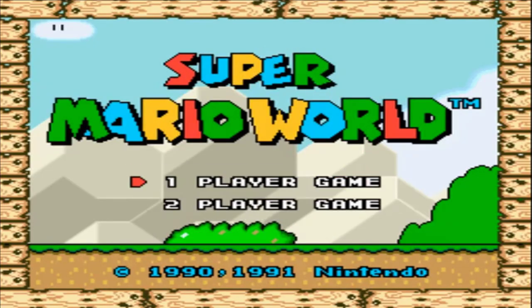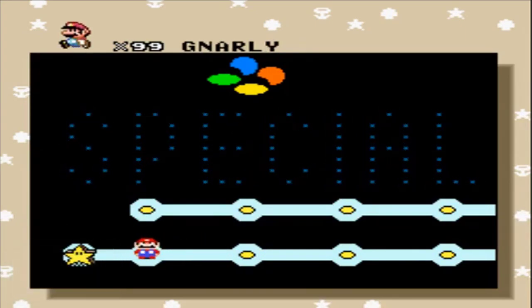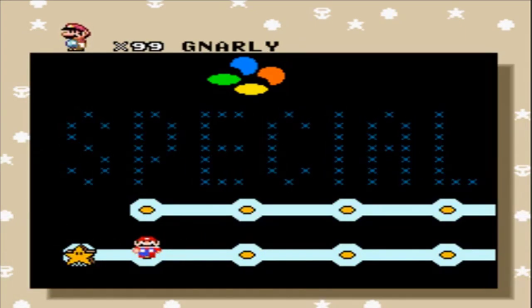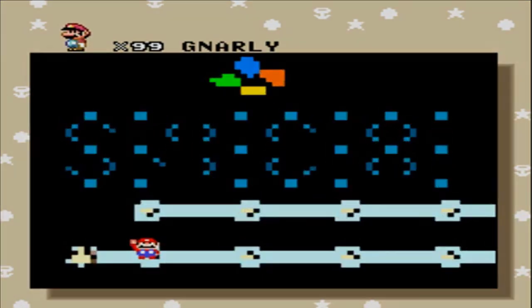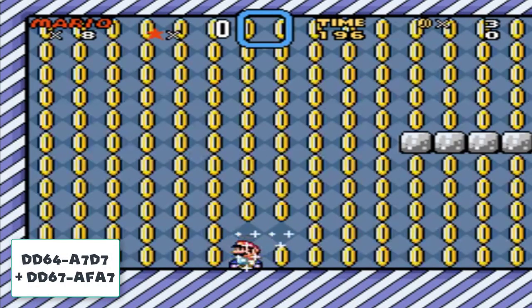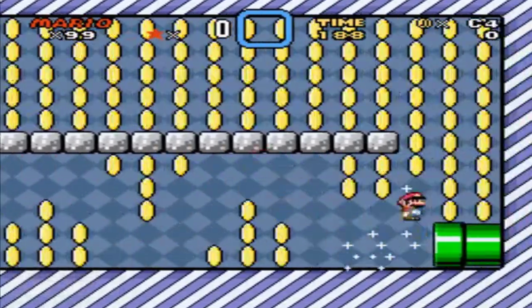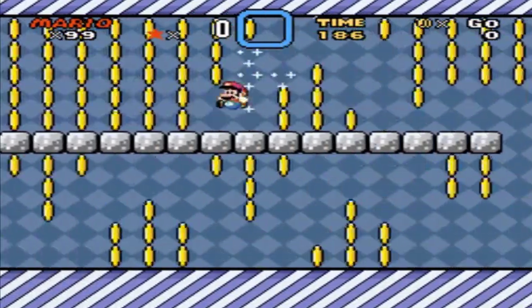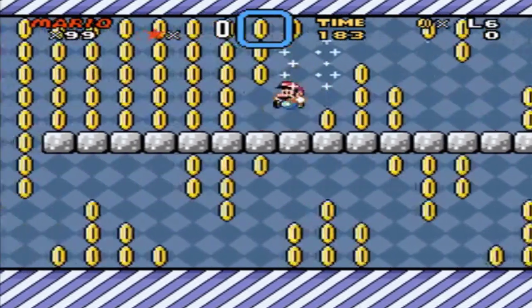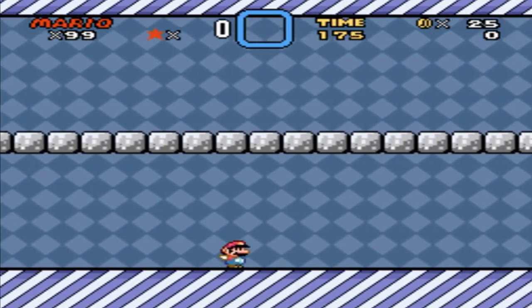Whilst we are going, I have to add in the quick Game Genie cheat code 14B4-6F07. This one lets you start the game with a very handy 99 lives — pretty useful if you are testing out cheats and keep dying like me. If you want even more lives, then try the two-line code DD64-A7D7 plus DD67-AFA7. With this in play, every coin you collect, even Yoshi coins, will give you an extra life. It also seems to muck up the coin counter up the top right, but oh well — free lives baby.